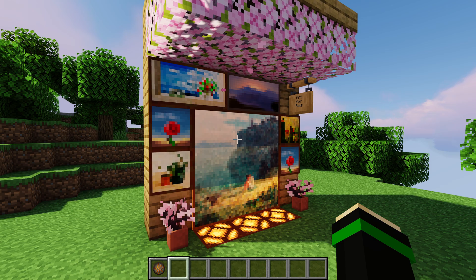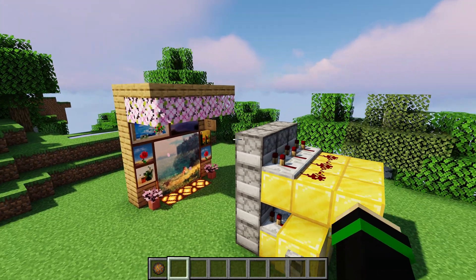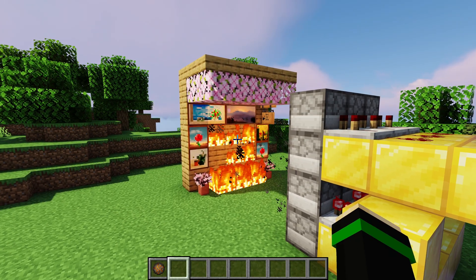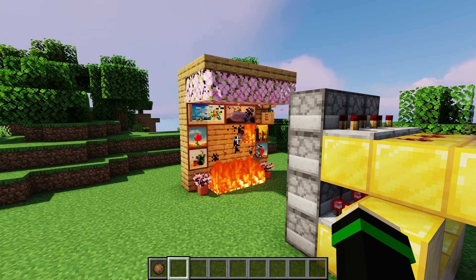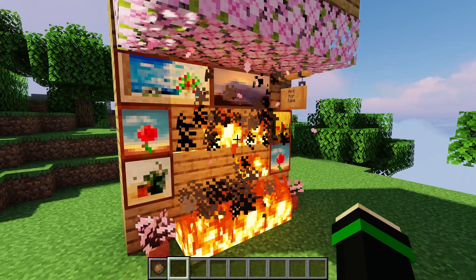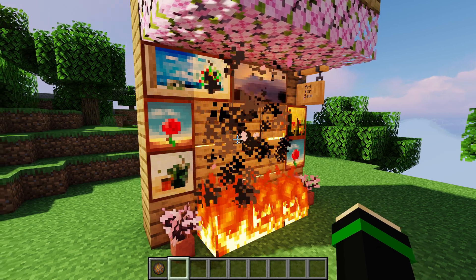To test the interaction with fire charges: if we have dispensers facing an art gallery and activate them, we can see that the fire charges get shot out as projectiles much like a blaze would shoot its fire charges, and it will ignite any flammable materials, or otherwise light them on fire much like flint and steel.